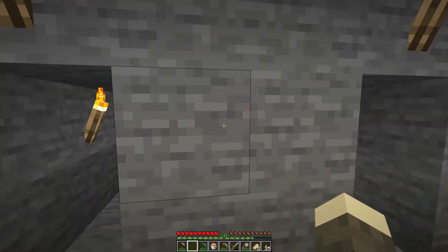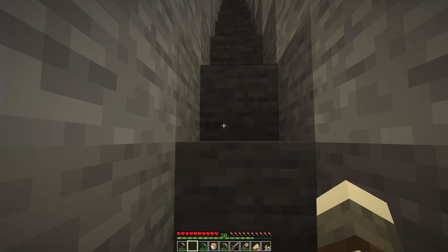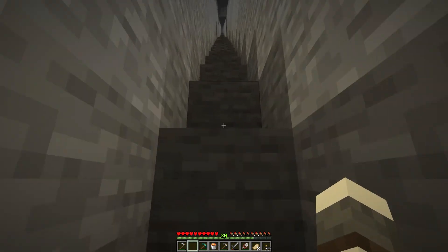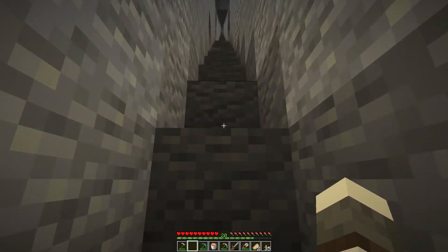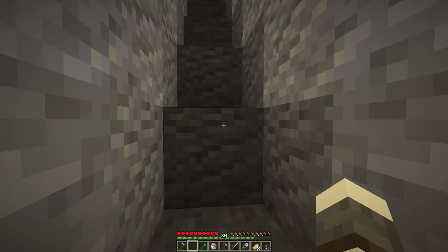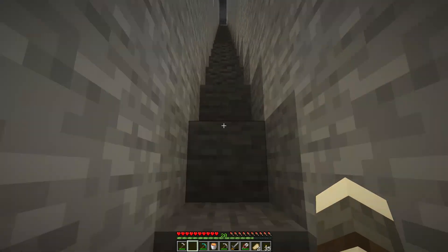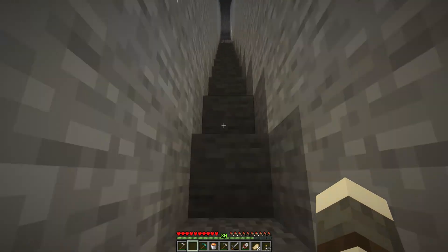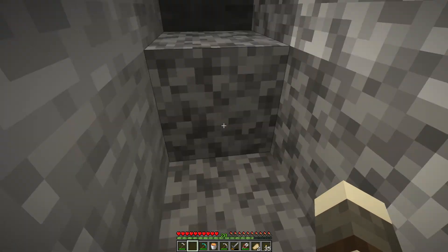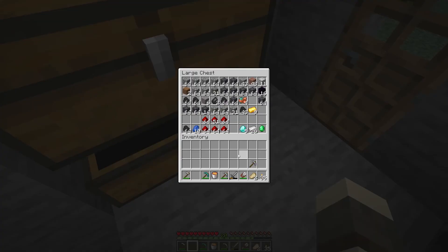I dug out most of these tunnels and managed to get the diamond pick and a couple other diamonds, plus a good amount of building materials. My plan for today is to build a little starter house and get a small farm going. I have a couple plots by the river for wheat seeds, and in the future I'm going to use that wheat to wrangle up some cows for a cow squisher, which uses entity cramming to farm cows.